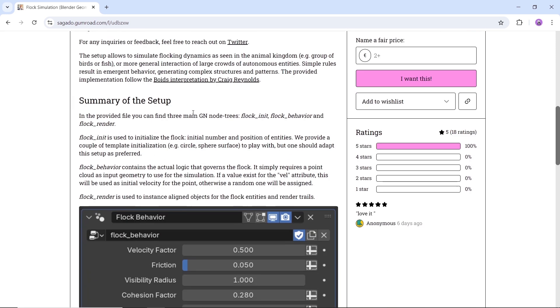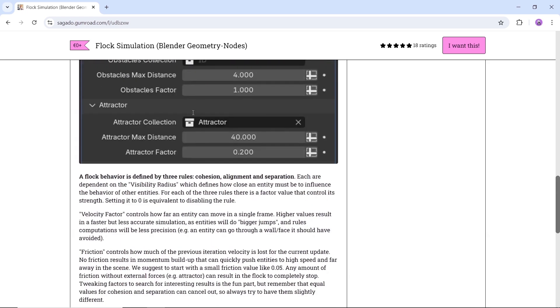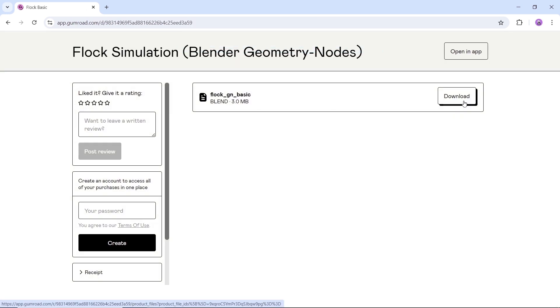This runs around three things: cohesion, alignment, and separation. Each is dependent on the visibility radius, and it should be easy and fun to play with. So do your thing, but stay away from weird stuff.